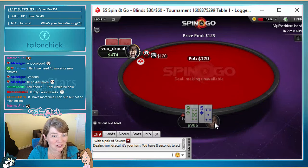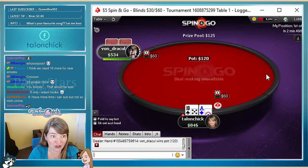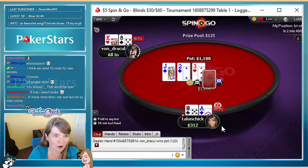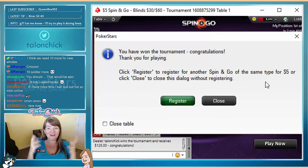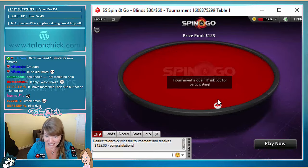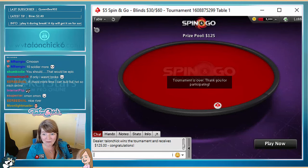We need ten more subs for new emotes — not too many. Let's limp here and hope that they shove. There we go — that's what we were hoping for. We're 65% favorite, let's hold! $12.50 headed your way just for hanging out today — way to go! Finally! I didn't even write down that we got the $125 spin-and-go. I owe you $12.50 — you gotta let me know your PokerStars screen name and we'll ship it to you.